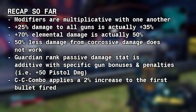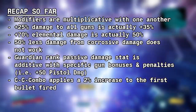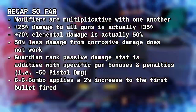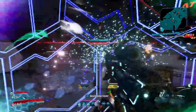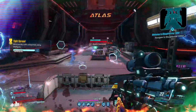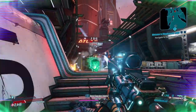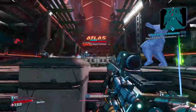So, all of the modifiers are multiplicative with each other. The 25% damage bonus to all guns works better than expected, the 70% elemental damage bonus is only 50%, and corrosive damage doesn't receive any damage penalty in Mayhem 3. Guardian Rank is additive with the bonuses and penalties that apply to specific guns, and Combo applies to the first shot. I also looked at Mayhem 2, and everything worked normally there. So it appears that just a few things on Mayhem 3 aren't working right. As for Mayhem 1, I can't say because I didn't test it — it's not much harder than playing the game without any Mayhem. This might all change in a future patch, especially with Mayhem 4 coming in a few days with the Maliwan Takedown. The important thing is how this stuff gets calculated, because the numbers might be different in a year from now.